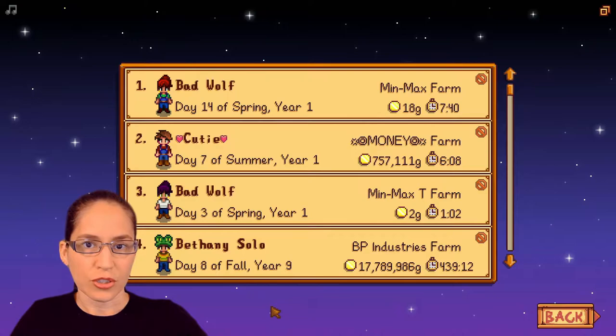Catfish sell for between 200 and 400 gold before you reach fishing level 5. And then further in the season, once you have the angler profession, they're going to sell for up to 600 gold a piece. So this is the best way to make money early in the game.